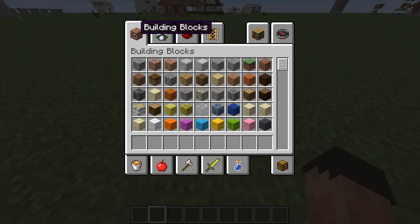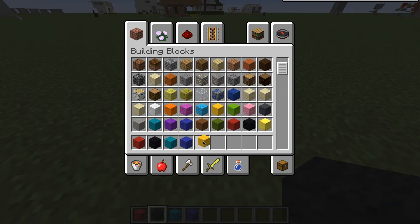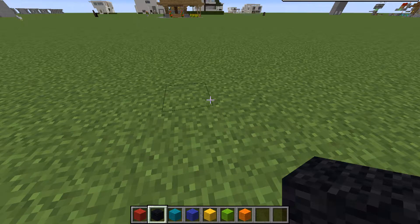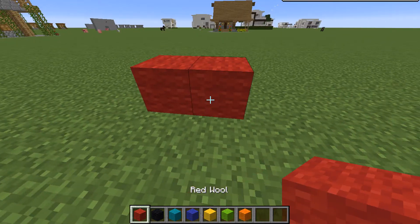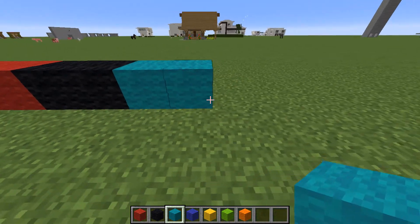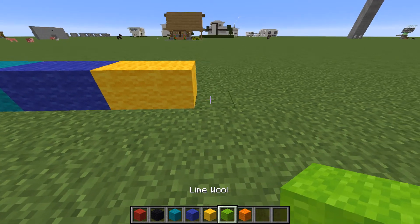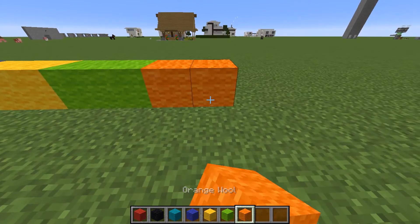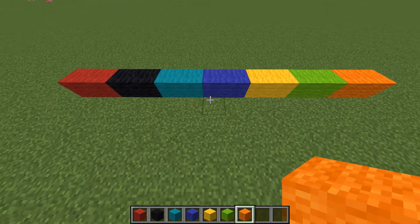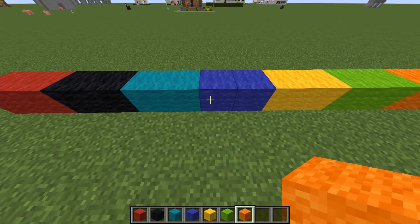I wanna know what's going on with these different blocks. A lot of these blocks look exactly the same, but look at this wall. Let's get some wall going down here — we've got all kinds of wall that is really, really bright. That's really red. The black is properly, properly black. Look at these colors, they're amazing. I know a lot of you have been looking at the snapshots, but it is now released. It is a real thing. It is so much better to be able to build with some of those colors.